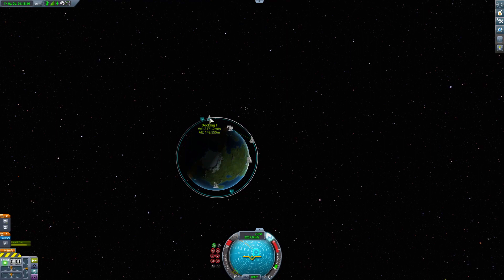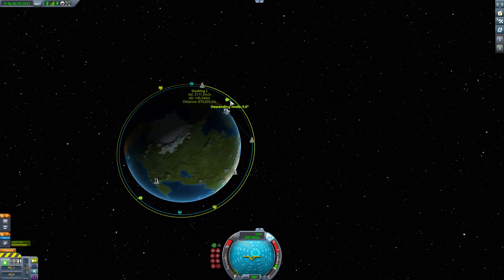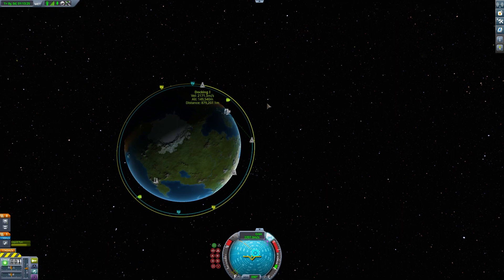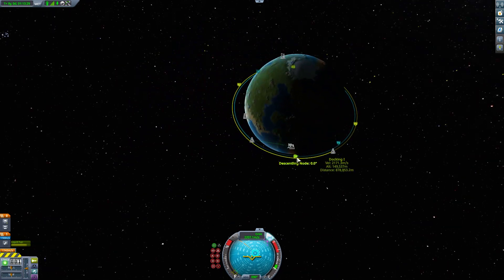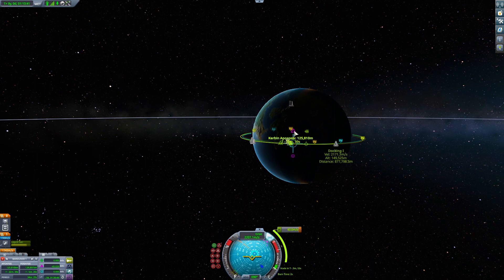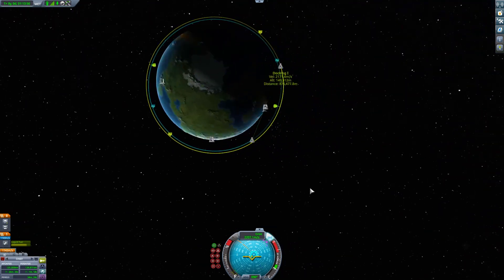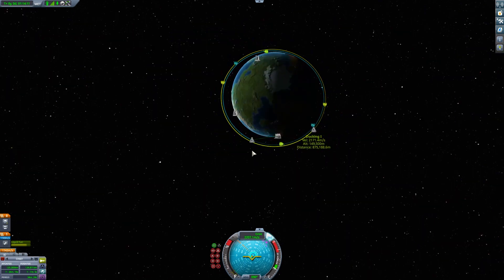First, left-click on your target and set it as target. This gives you information including the apoapsis, periapsis, and ascending and descending nodes. These two craft are already on the same orbital plane, but if they were not — if the node angle was not zero — you'd take your craft to the ascending or descending node, create a maneuver node, and perform normal or anti-normal burns using those purple triangle markers until the angle is as close to zero as possible.